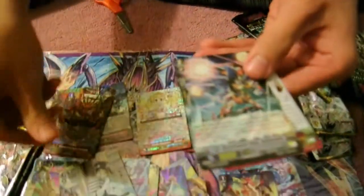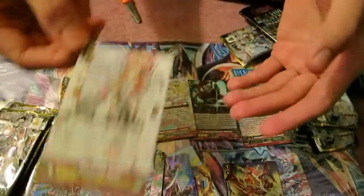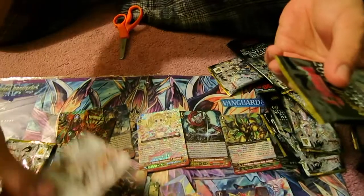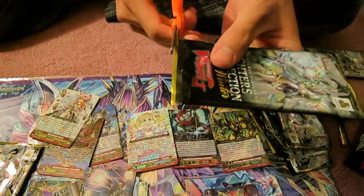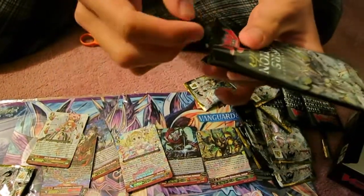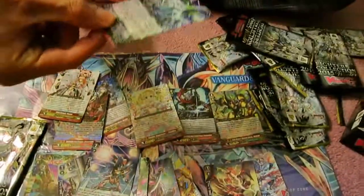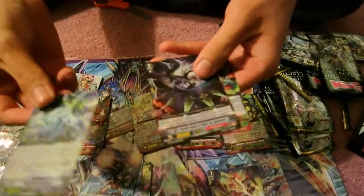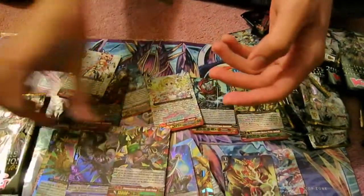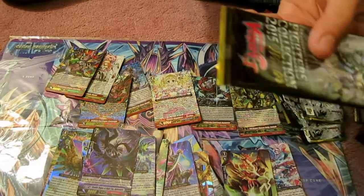Great Nature, Dimensional Police, and Angel Feather. Looks like Aquaforce, yeah, Aquaforce, Nubatama, and Great Nature. And this last one should be another generation rare, but we'll see.